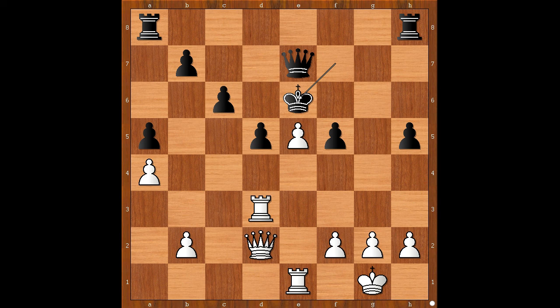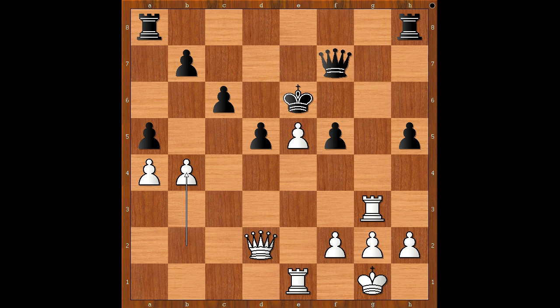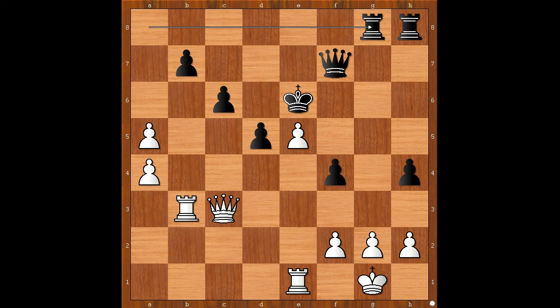Rook to g3, queen to f7, b4 — trying to create a second weakness for the black king — h4, rook to b3, f4, b takes on a5, rook from a to g8, queen to b4, rook to h7, queen to d6 check, king to f5.